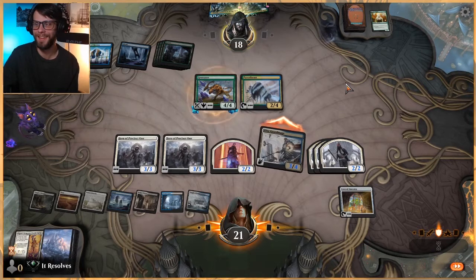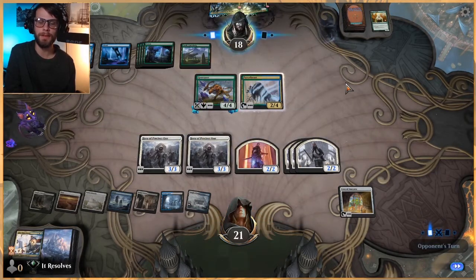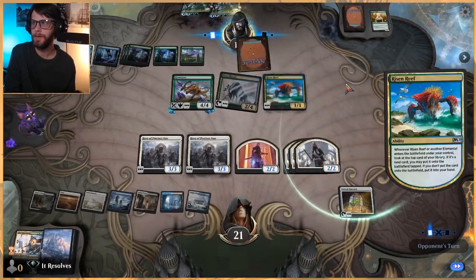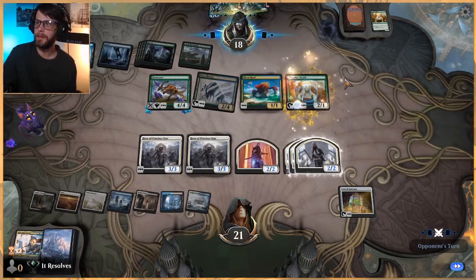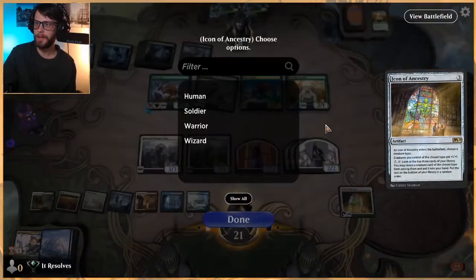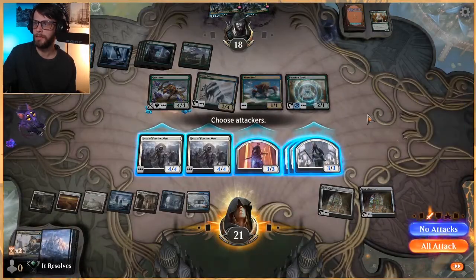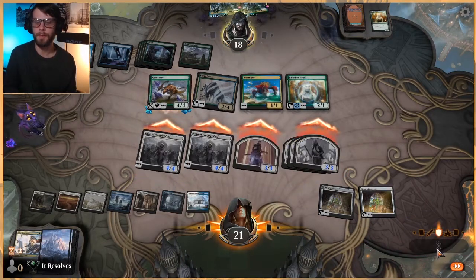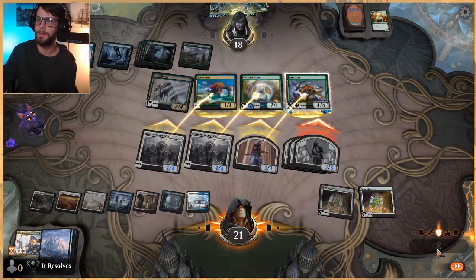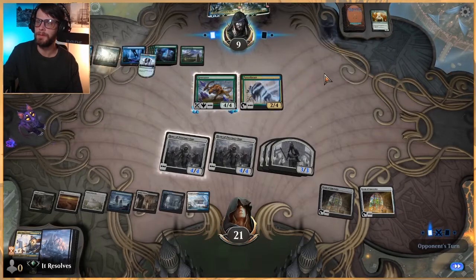We kind of have to be aggressive here because otherwise they're going to outvalue us based on what this deck is. Getting Risen Reef off the field is very, very important, and getting them to a point where lethal damage is coming. They can escape Uro here, which is going to be really good for them, but we've got Icon of Ancestry to help dig us into some stuff if we need to, so I feel okay about that. They get to kill one of our icons — that definitely hurts us. Does that solve their problem though? It gets them out of lethal range for sure.